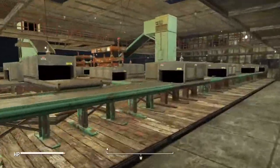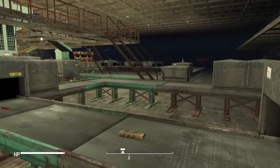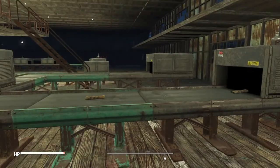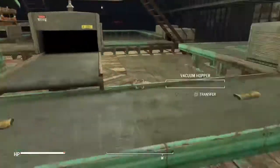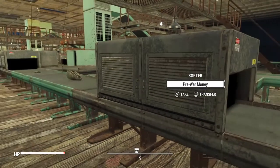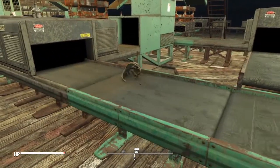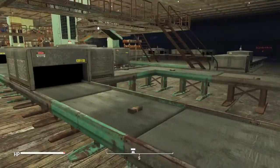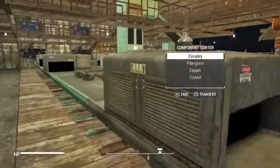Certain items you just do not want to place in the sorters. Anything very big like stew pots or the Giddy Up Buttercup will not go into a sorter. Some things like brooms, mops, and shovels will get tangled up in corners or small tight places. For some reason sorters just do not like certain items — metal buckets seem to clog up for no apparent reason. I can see my ribcages acting really weird there, and if you experiment you'll find your own random things that seem to happen.